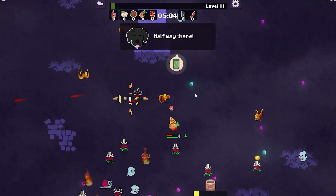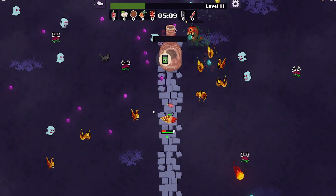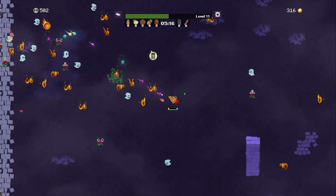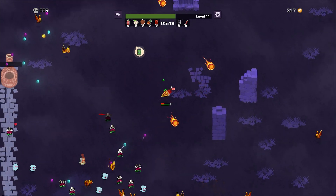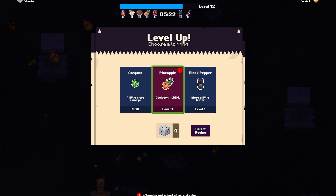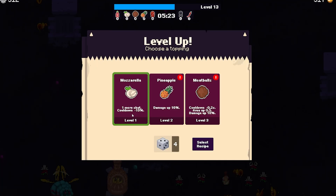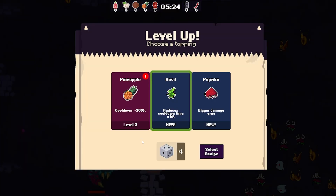There seems to be a vending machine up ahead. Let's finish this first because it's almost done. We've taken quite a lot of damage again. Things are getting too close — we need to revive. You get one free revive per turn, and we've used it at about the halfway mark — we're at five minutes. Let's get cooldown for the pineapple, some mozzarella for one more shot. More damage on our pineapple laser. I think we turned that pizza oven on, so we're getting a lot of level-ups. Let's get more lasers — 30% cooldown.